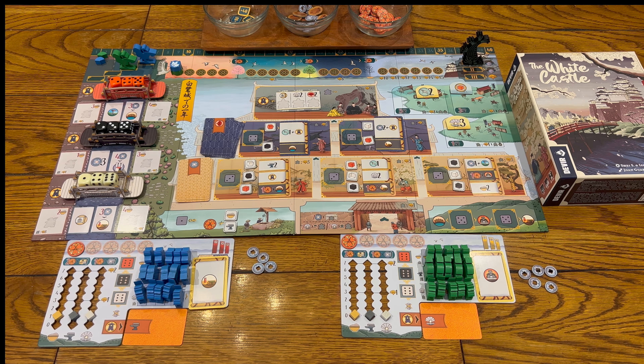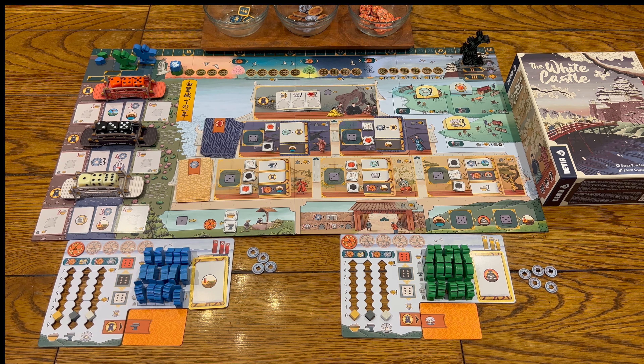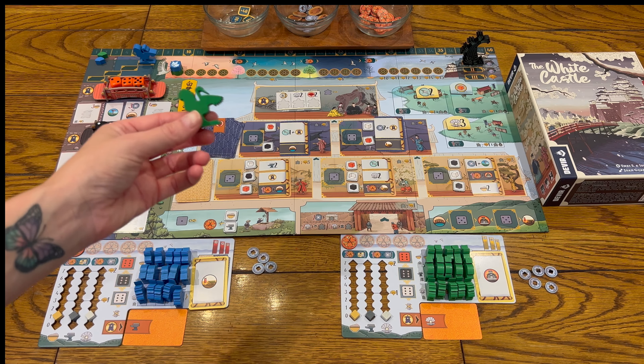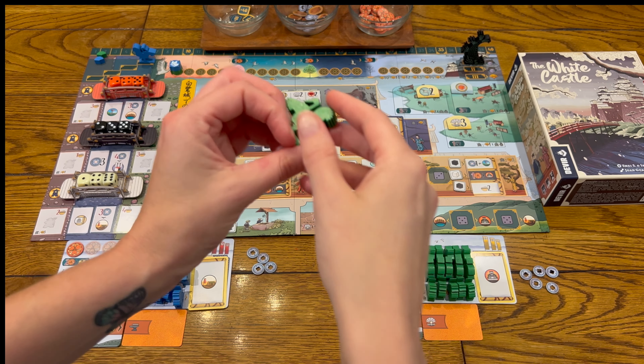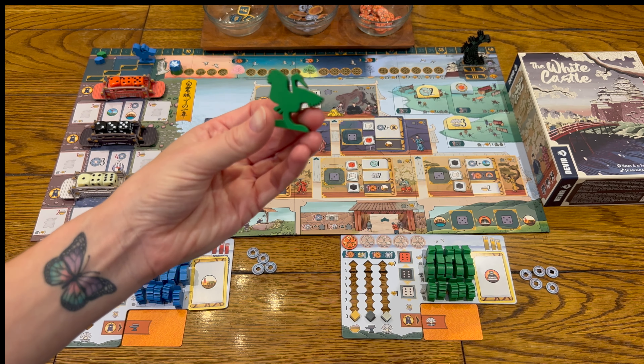A brief overview of how to play the White Castle. In the White Castle, you are a minor clan in Japan. We have green and blue, and we are competing for favor in the court of the White Heron. These are the player markers — and I thought it was a chicken this whole time, but obviously it's a heron thematically. It makes so much more sense.